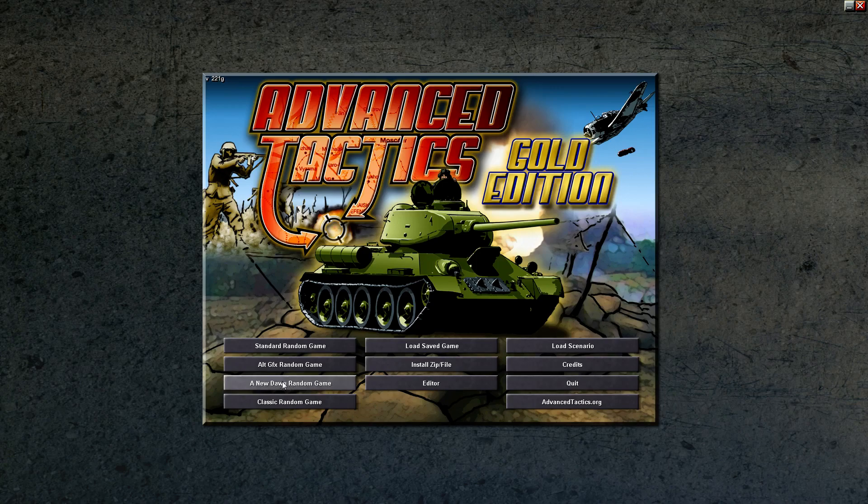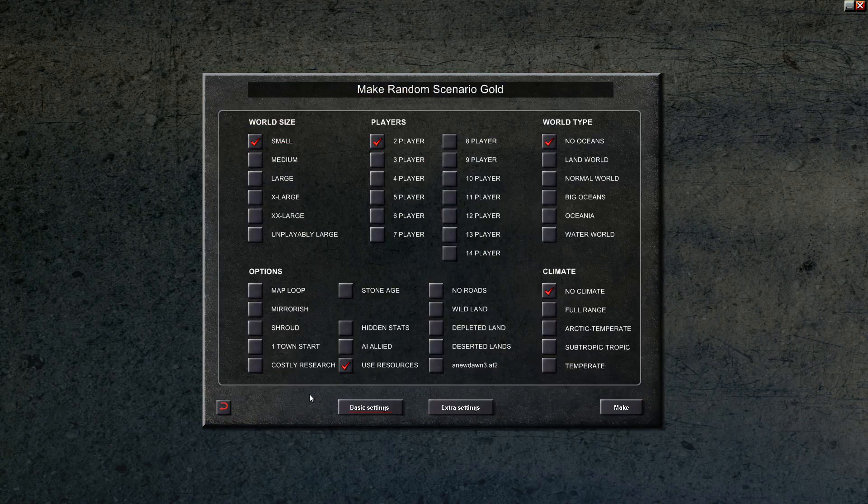Well, let's get into what we're going to be doing: a new Dawn random game, and I'm going to show you the setup. We're doing small two-player land world. We're going to do mirror-ish so that it's pretty even. This is the settings I used to create the game, but I did a lot of editing after the map was created. We're going to be doing small two-player land world, mirror-ish, costly research, stone age.